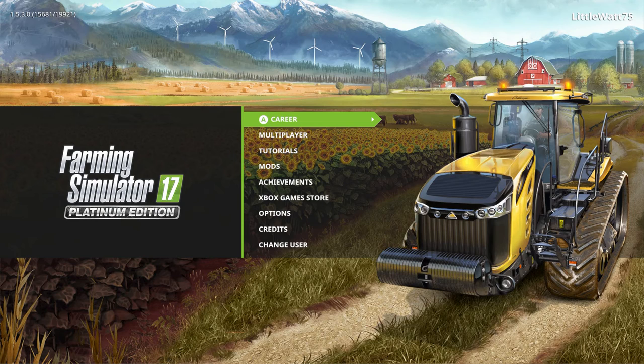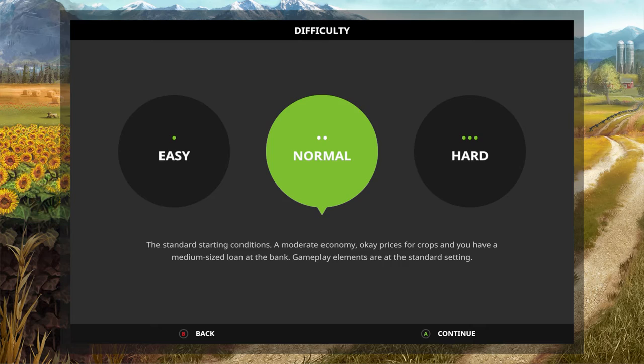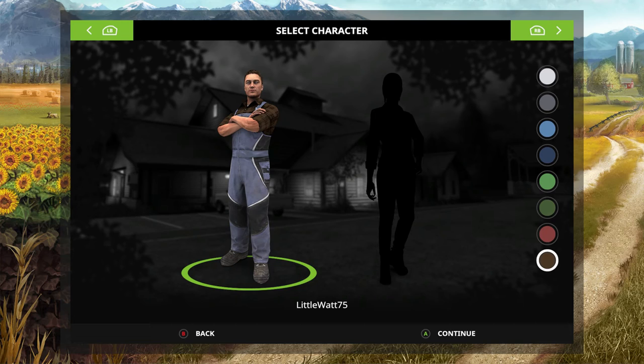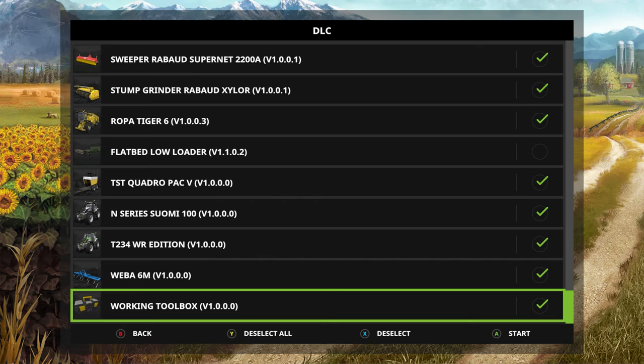This will be kind of like a pilot episode. We are going to jump into Sosnovka and play on normal difficulty — Goldcrest Sosnovka. We'll go with a guy this time, dark green. Okay, let's get started.